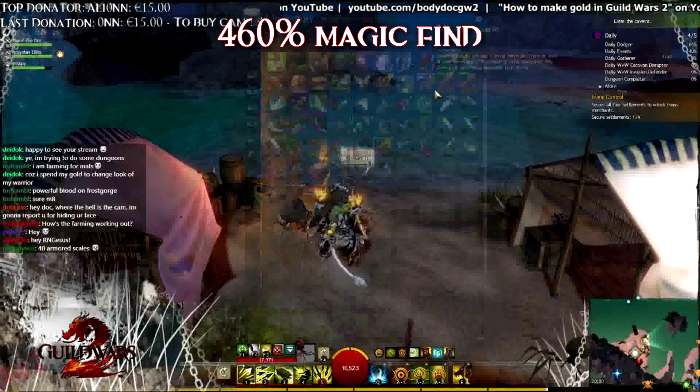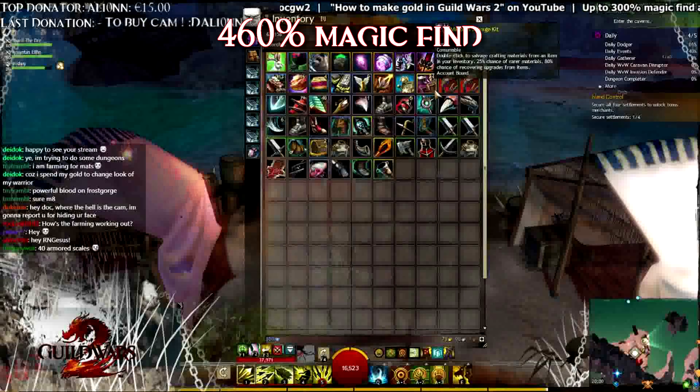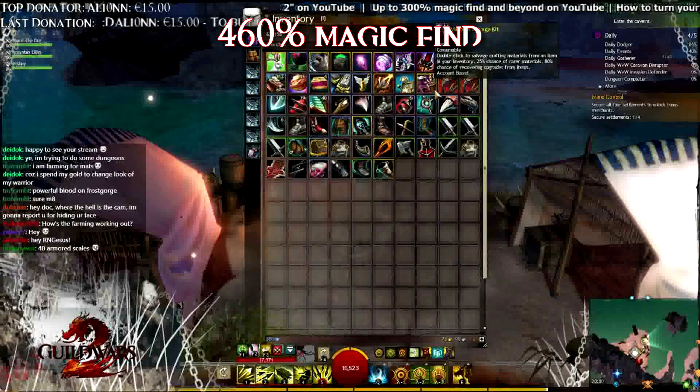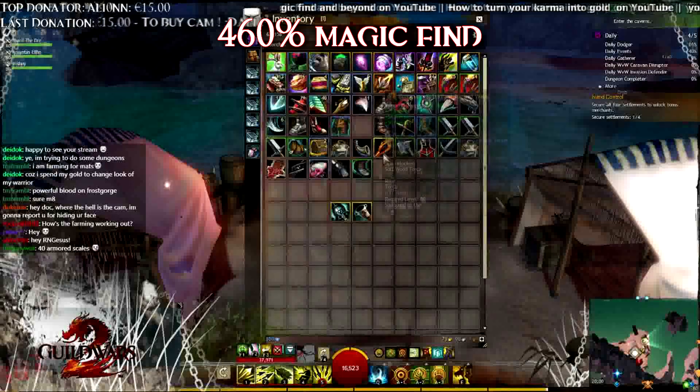My personal record was with 460% magic find for 1 hour of farming: 40 armored scales, 115 large scales, 1 vicious fang, 1 powerful blood, and 3 rares.